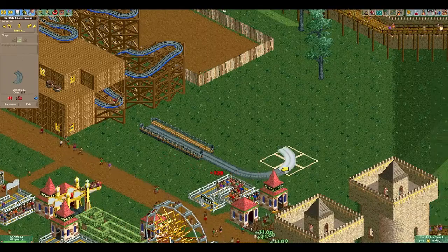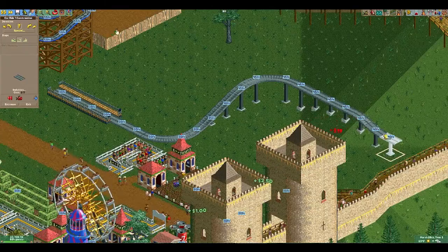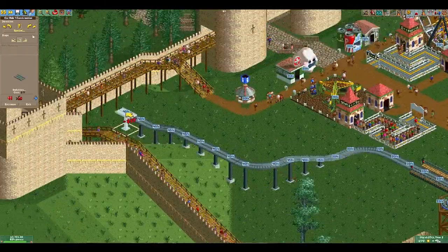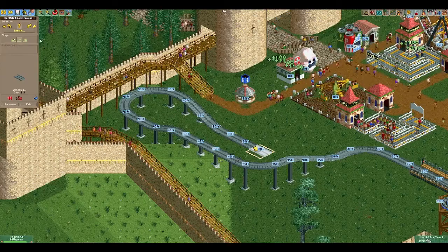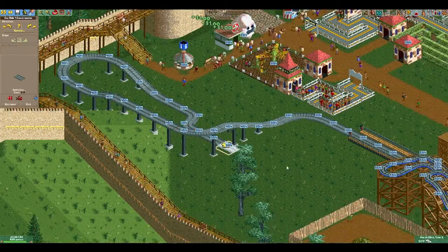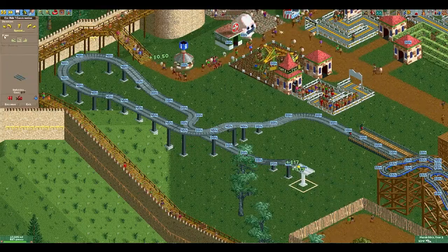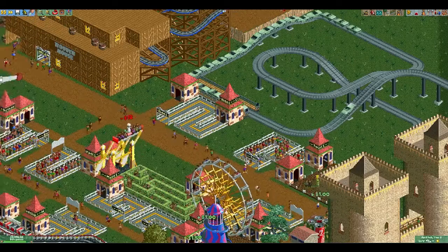So we keep moving on — we throw in this ride, just throwing down as much track as possible to fill out this space here. I don't think it could be effectively used any other way, so once we get that sorted out we'll be off and moving to the next project. Connect up the paths, and we're good.